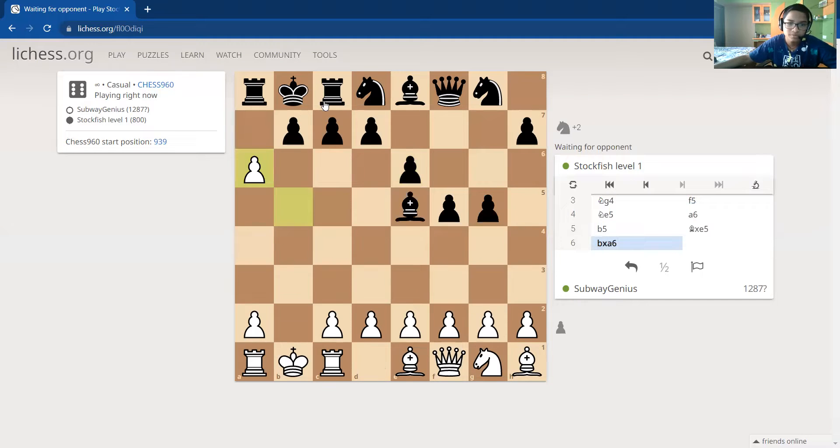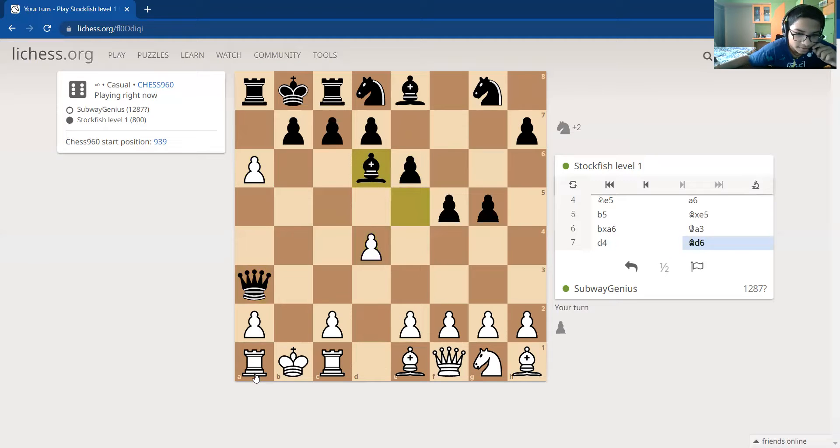We'll just be playing some random moves right here — I mean, there's nothing much to do. I'm basically trapped right here. Maybe I'll just block this person right here. This is the rook — basically the rook is this.